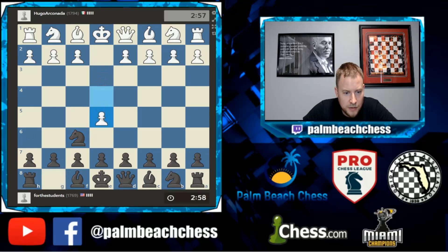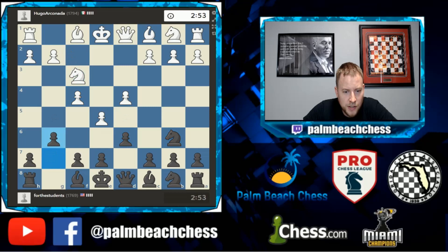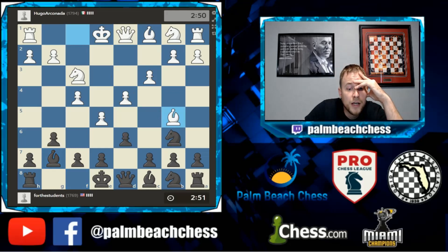Alekhine, new book, and we're gonna go with the special sauce. Here, d6, g6, and if c4 we've transposed into the four pawns attack, and if c3 it's a very passive version of the four pawns.